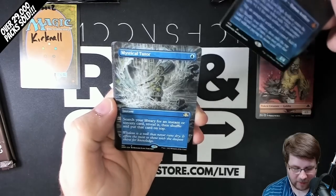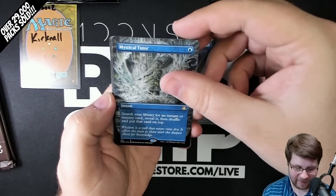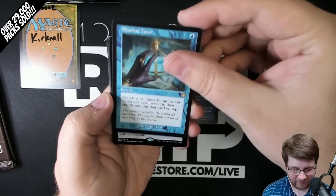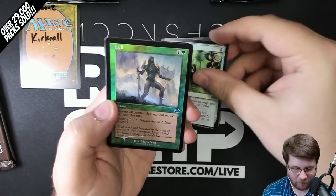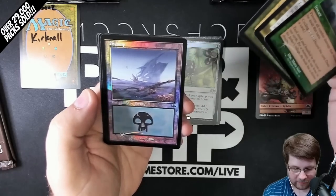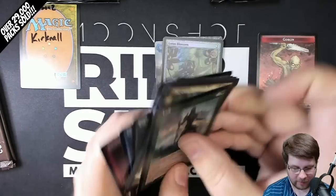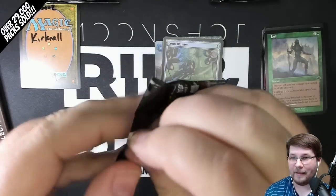Next up, you just get a regular Borderless card — Mystical Tutor. What a pack. Next up is the Old Border Rare Mythic — Mystical Tutor again. Best pack ever. And then a regular Foil Rare Mythic — Lotus Blossom. So all four weren't home runs, but wow, that was a pack. You get some Old Border and Borderless cards, some Foil, some not. A Foil Old Border Land, which is beautiful. And your Foil Commons and Uncommons. Wow, what a pack. I have not seen anything like that.